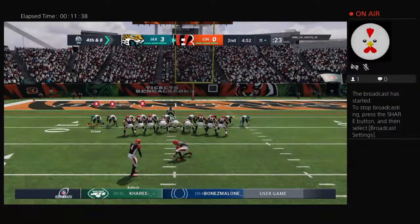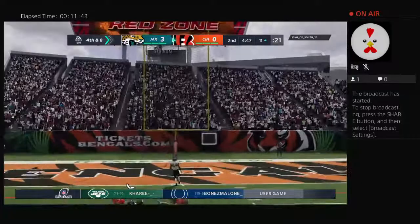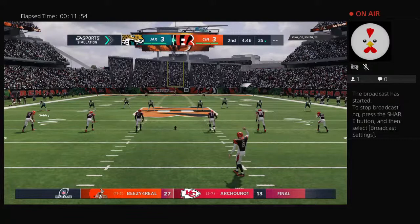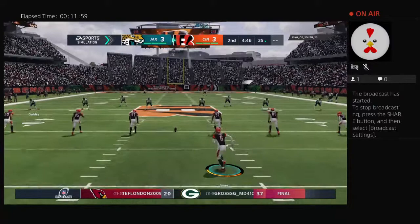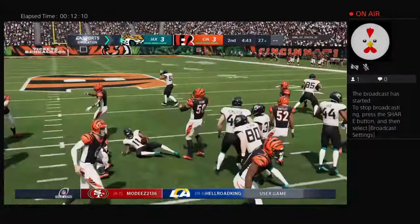Eight-yard attempt and the kicker knocks it through the goal post — that will tie us at 3-3. So a return of serve here on the second drive as they respond to that opening field goal with three of their own. Goal-goal tennis — they crack a forehand back out and get a backhand. A really good backhand with a little top spin — almost a mirror image when you really get down to it.